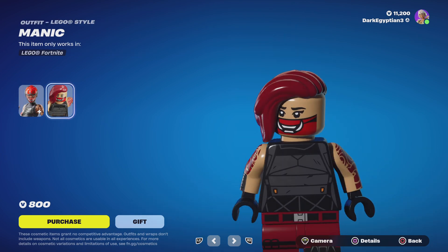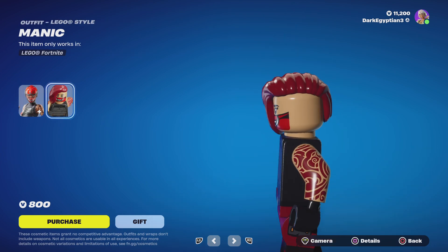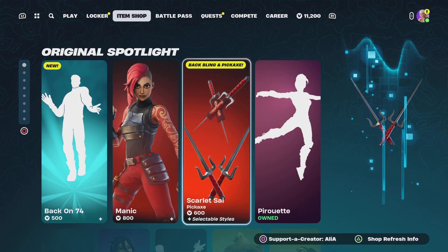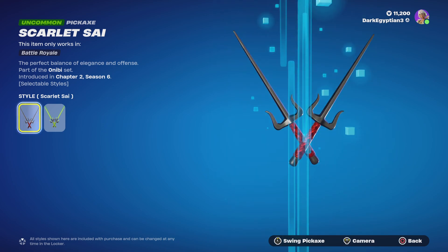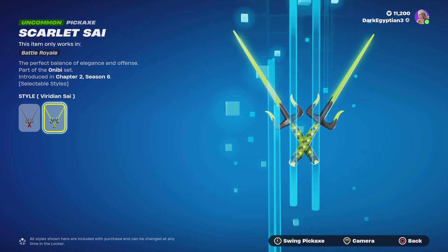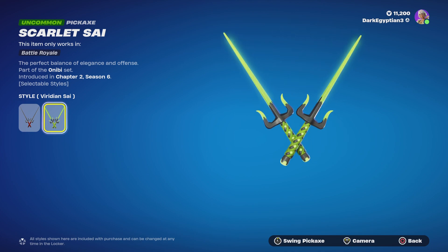Moving us on to the Lego style — look, the fact that you have the shaved head as well, one-to-one. Moving us on to the back bling and harvesting tool, starting ourselves off with the Scarlet Sai — the perfect balance of elegance and offense. Let's see the swing animation — nice. We then also have the Meridian Sai, which is pretty damn cool.